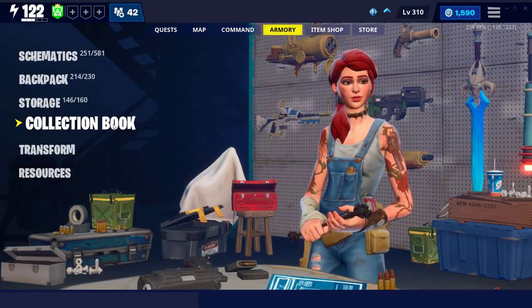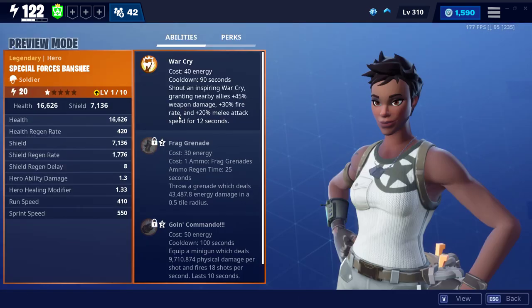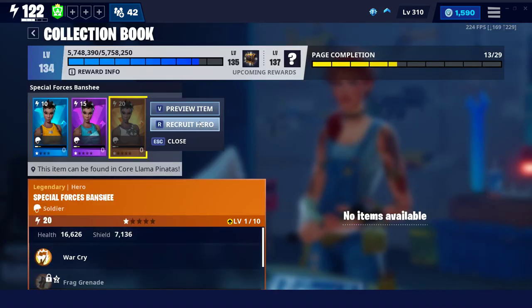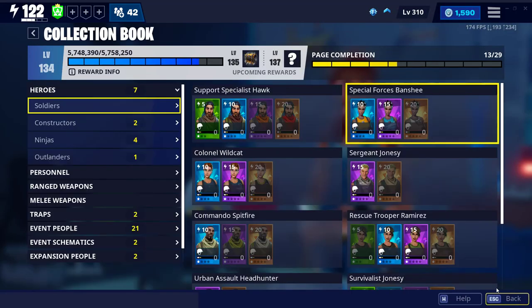So you go to your collection book. In order to get this, you're gonna need 100 flux and some training manuals. All you gotta do is click on 'Recruit Hero' and you're gonna get it.